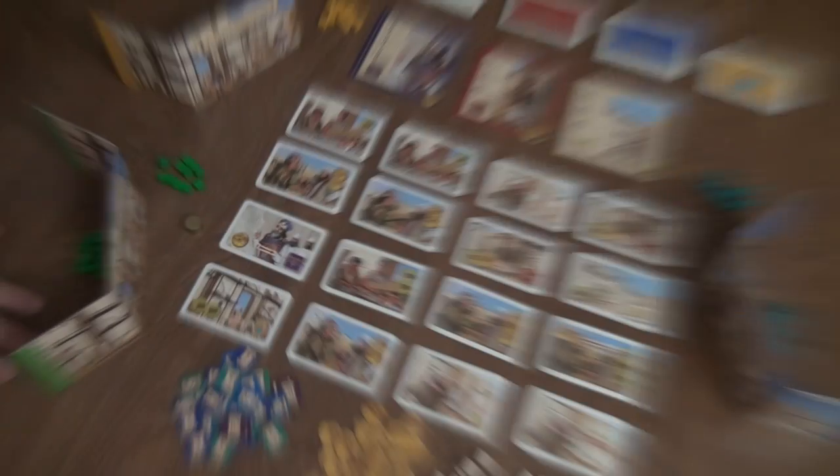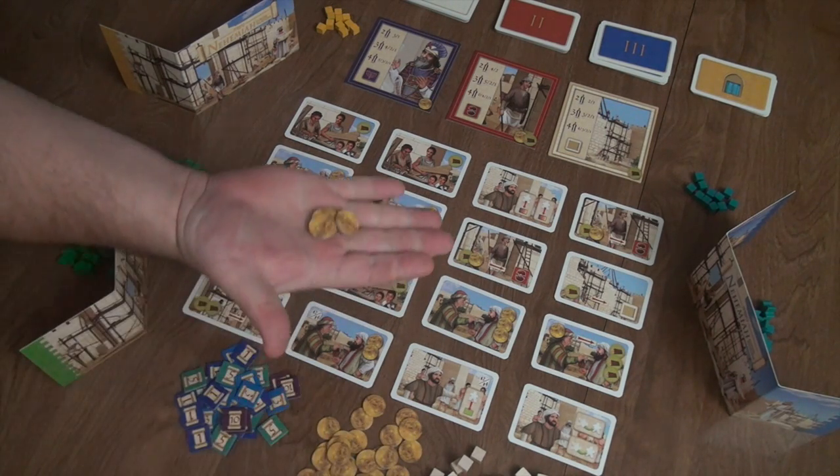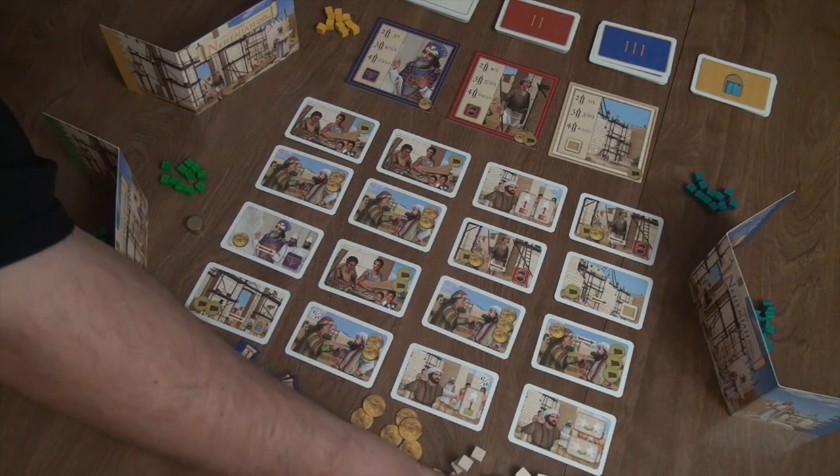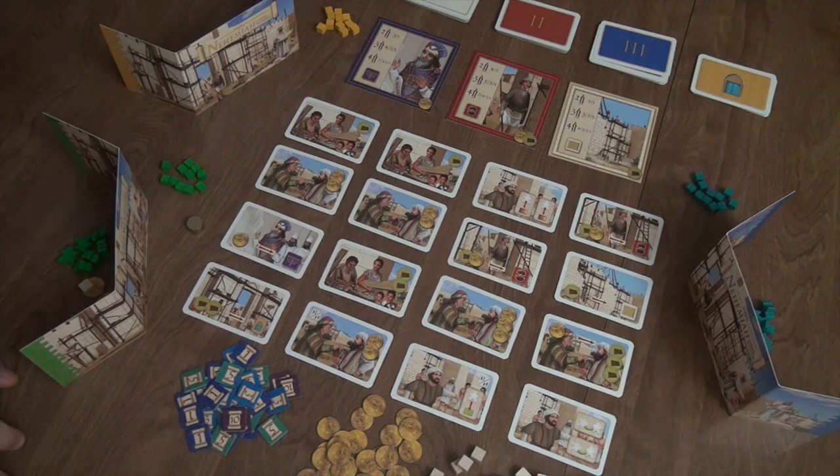It's a worker placement game, something I really enjoy. To begin the game, each player takes their seven meeples in a three-player game — in a two-to-four player game it's six meeples — and you put them behind the board along with four gold and two wood. Once everybody has done that, you may begin the game.